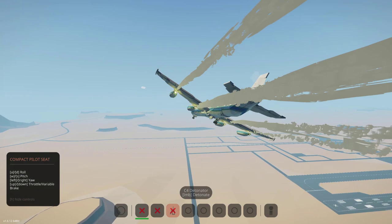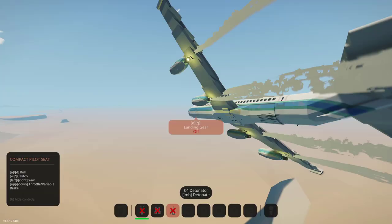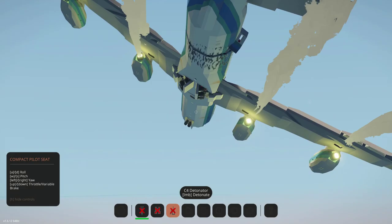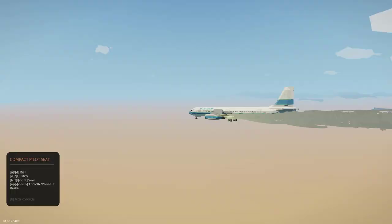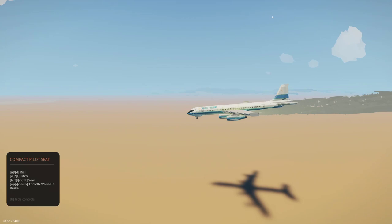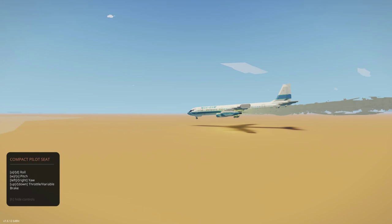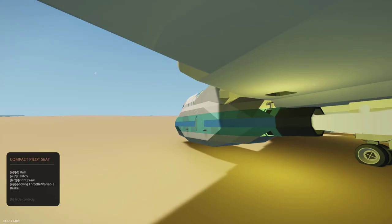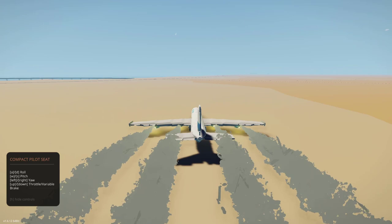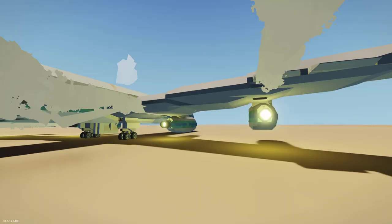There we go. Alright, so we are pretty much set for landing. I'm going to slow the speed a little bit. Whoa, we're descending very quickly there. So at this point I am just controlling the throttle inputs. Oh gosh, increase the speed a little bit, bring the nose up. Now, I am not lifting the nose with W or S — it's all the engine power. There we go, we're down. Alright, we're stopping. Holy cow, we did it! Look at that — the plane is intact. It is damaged, but it is intact. That was actually not that difficult.